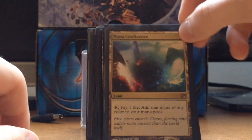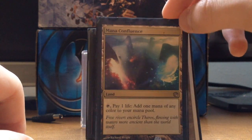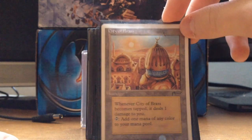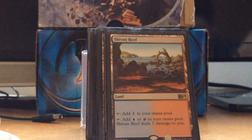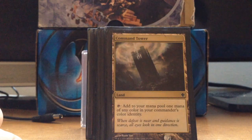Mana Confluence — I pulled this one. They used to be pretty expensive but they dropped. City of Brass is really cheap, reprinted like four times. Shivan Reef also really cheap, reprinted a lot. Command Tower goes for a couple bucks and it's really good.